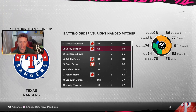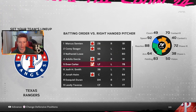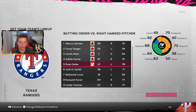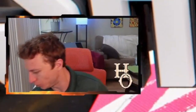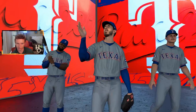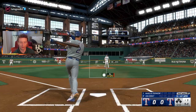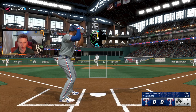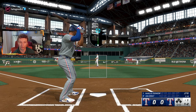We can set our lineup: Corey Seager is still a 94 overall in this, Marcus Semien is 91, Adolis Garcia is 91, Ivan Carter is 78, and I'm moving Jonah Heim up in the lineup. I've noticed from last year that in Online Rated you usually match up with someone else who picked the same team. Also, I just realized we left quick counts on, giving a random count each time we come up to the plate — we can turn that off next game.